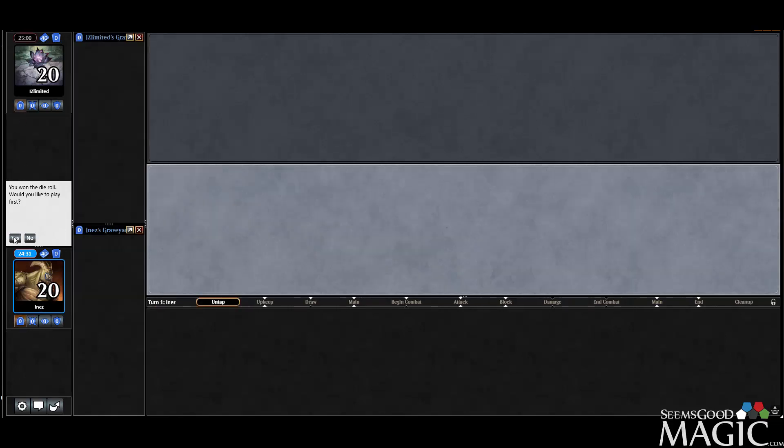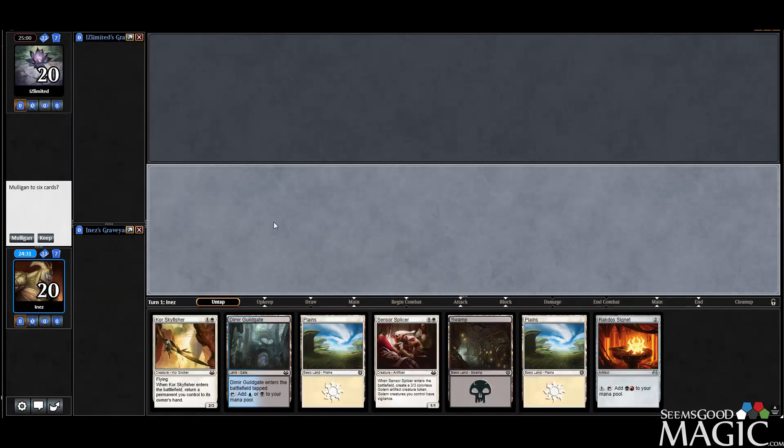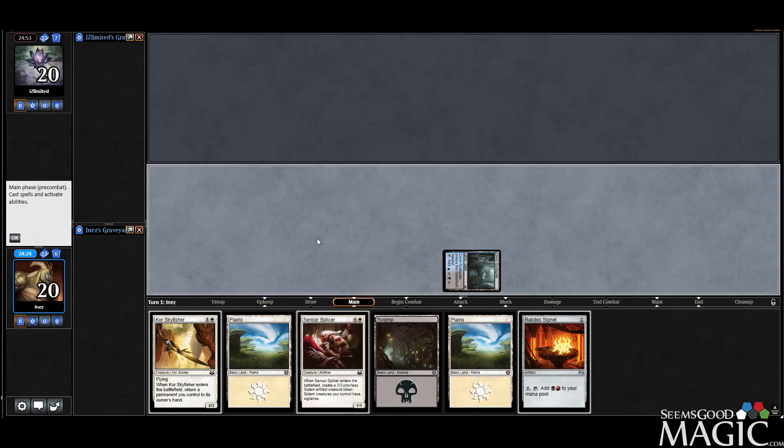Round one, we shall go first. This is actually a very good hand for us because it has our one ramp spell in it. A Skyfisher and a Sensor Splicer is not bad either. So we'll go Guildgate into Plains Signet.